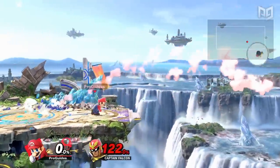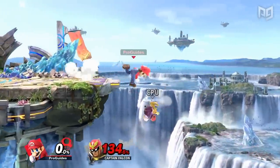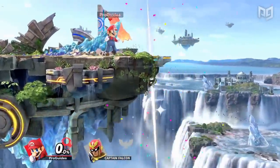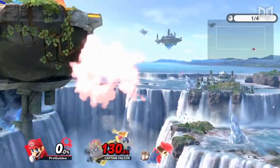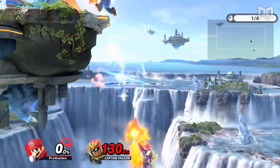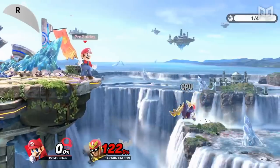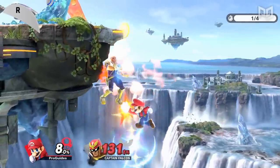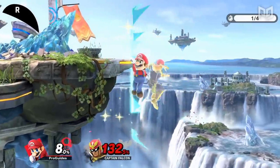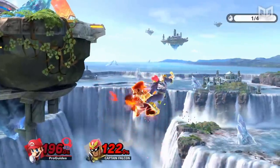When edgeguarding, lots of players like to go for what we call stage spikes by hitting you into the stage. As you may know, a stage spike can usually be prevented by teching. To tech the stage, you should press the shield button as or slightly before you hit the stage. Keep in mind that if your knockback is strong enough, teching becomes impossible.